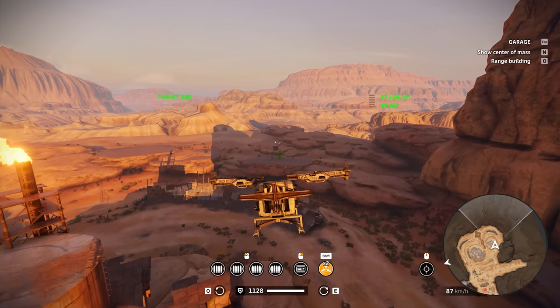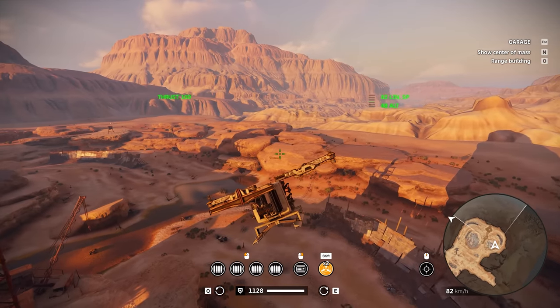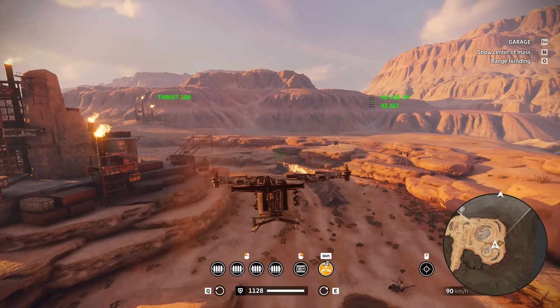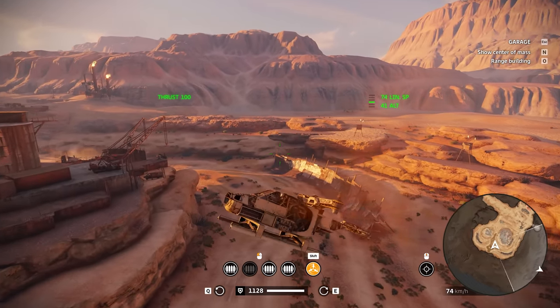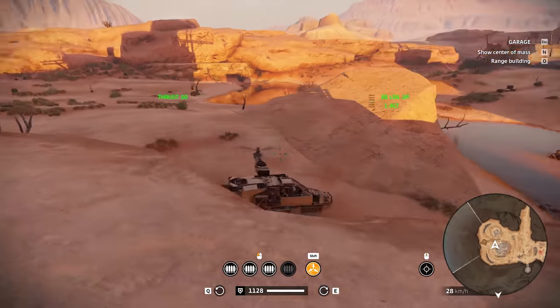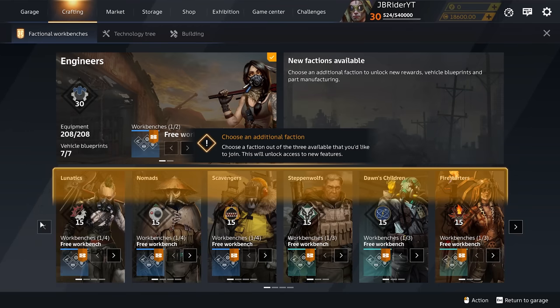Right now we have the Hummingbird propellers equipped. In order for your creation to work with these propellers, you need at least two on the creation, because if you lose one and only have one enabled you will basically lose control of your helicopter. Kind of cool though.